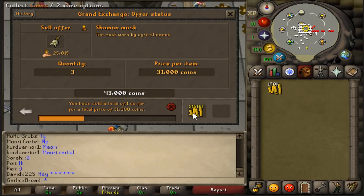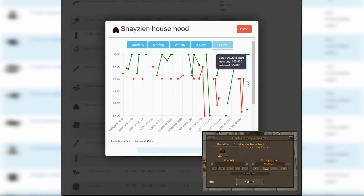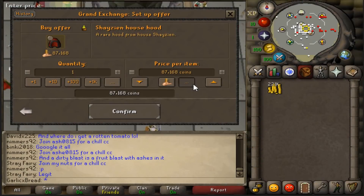One of the Shaman Masks sold. It looks like Shazian Hoods could be good to flip as well. Based on the recent trades, the plan is to buy for 55k and sell for 100k.